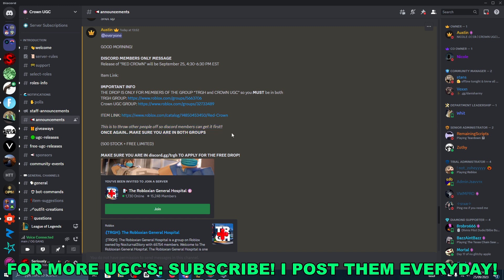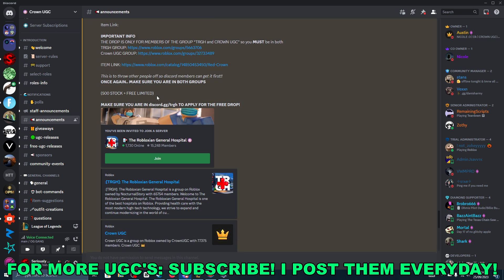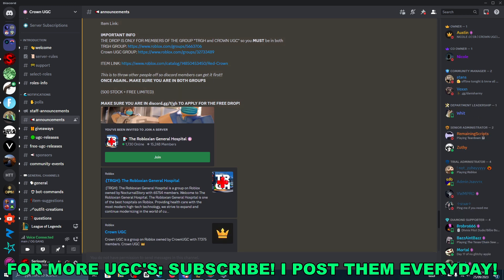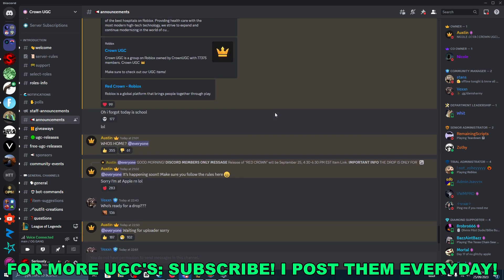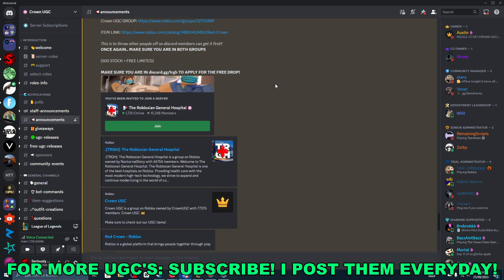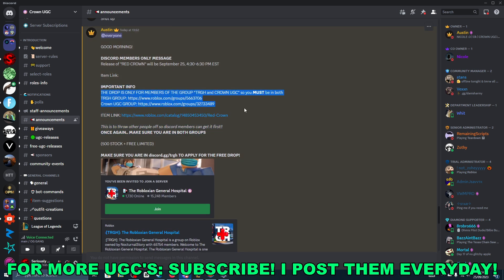So as far as Discord members can get it, obviously this video will help you get it. You need to make sure you're in discord.gg/TRGH so you can apply for the free drop. Once you're in, you just need to join and apply. It's actually that easy to join both these groups.